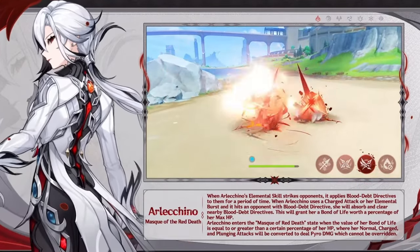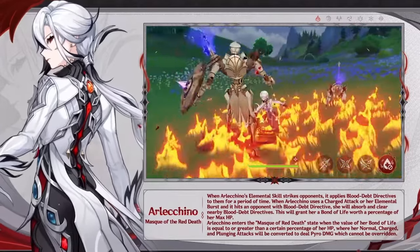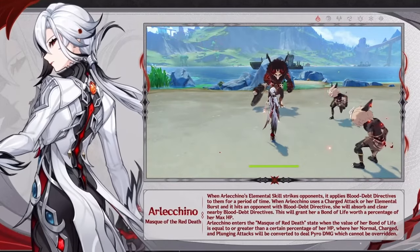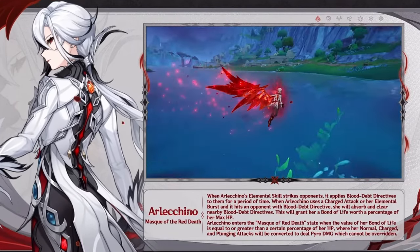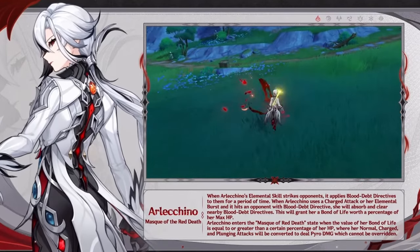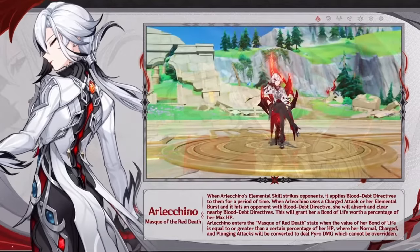I still didn't mention how she gets healed, because she cannot get healed. But there is actually one way to heal her, which is her burst ability. Her burst ability will actually heal her with a bonus amount based on the red bar that's still available. Which is kind of weird and confusing, because isn't the goal to deplete the Bond of Life? Or is the goal just to have Bond of Life always active? That's probably it.